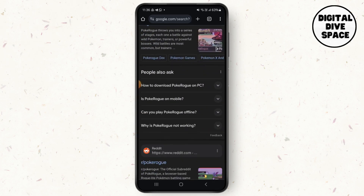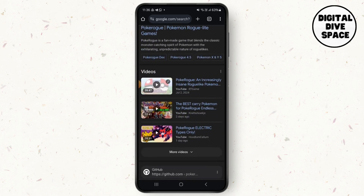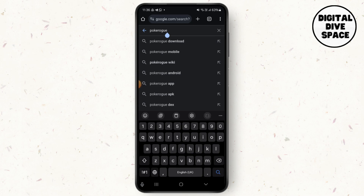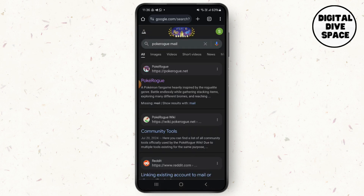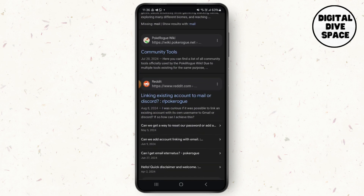Go a little bit down and you can see their mail. You can search for the mail on Pokorock as well. Go to Google Chrome by searching for Pokorock mail and you will see the mail of Pokorock right here.